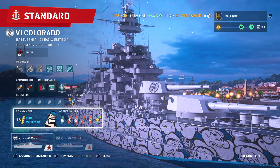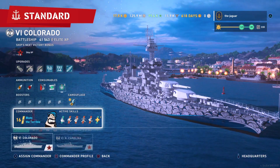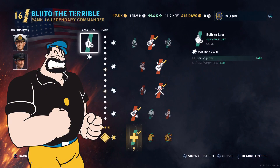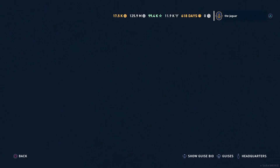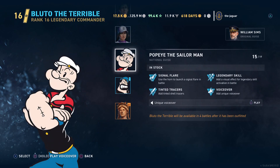In here I've got Bluto the Terrible set up on the William Sims commander, and that is just not going to cut it. To get to the commanders, press down on the right joystick button. You can see Bluto the Terrible is selected and the original commander is William Sims. So here we're going to check out Popeye and switch to Popeye instead of Bluto, and let's check out the voiceover for Popeye first.